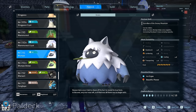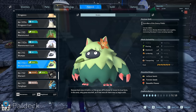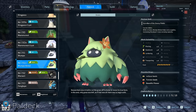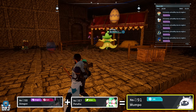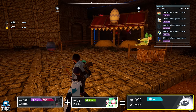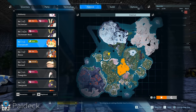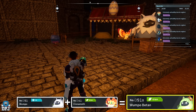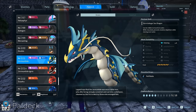Next up, we want a Wumpo and a Wumpo Botan. Both offer level four in Transporting and are also the best Lumbering pals in the game — there's no level four Lumbering pal, but Wumpo and Wumpo Botan both offer level three. To get Wumpo, simply breed the Astegon we made earlier with the Petallia we made — this guarantees a Wumpo. For Wumpo Botan, go out and get a Sibelyx with zero passives, then breed that Sibelyx with your Wumpo — this guarantees a Wumpo Botan. Keep breeding until both have all four passives.